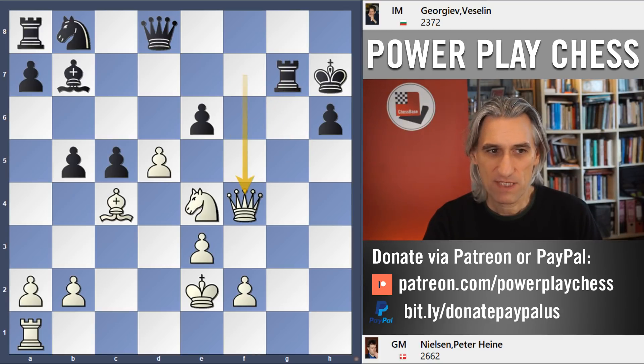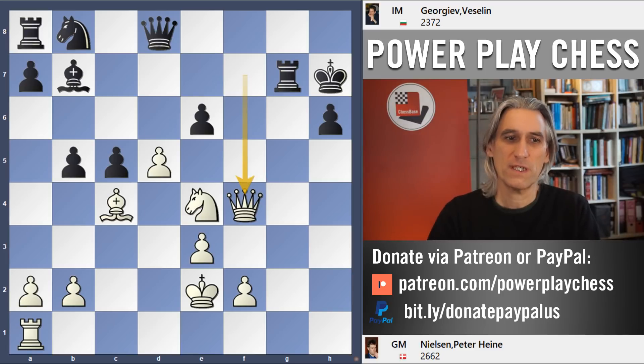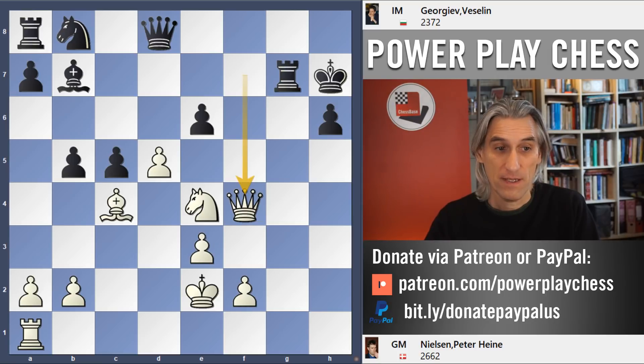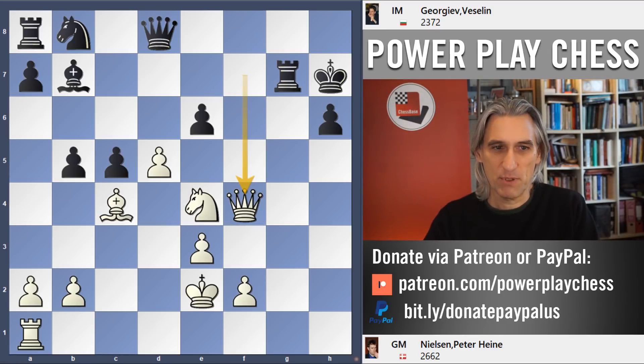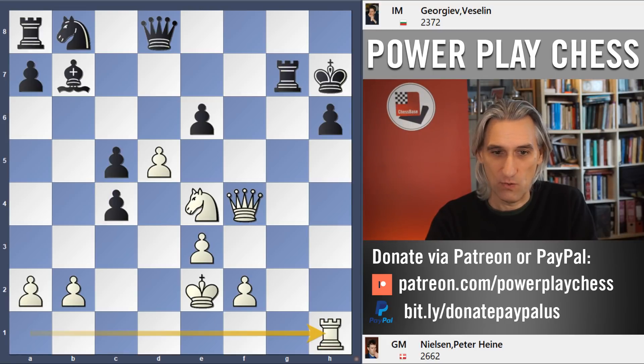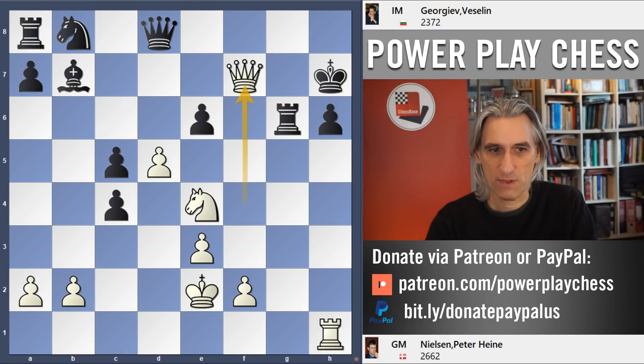And now a very subtle move: Queen f4. In this position, white is a whole rook down. That bishop can be taken, and yet that quiet move really leaves black in terrible trouble. My computer tells me that Rook g6 is the best defense, but how one is supposed to find that in a game — and even then white should have good winning chances. In the game, that was taken, and now it's all over.